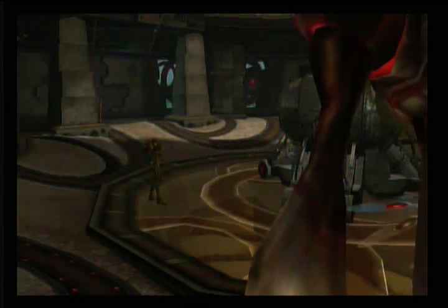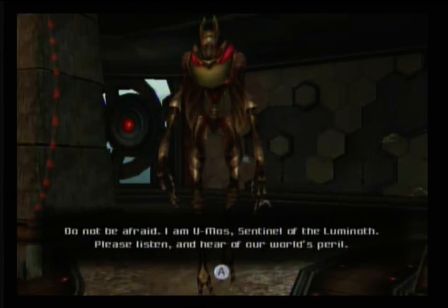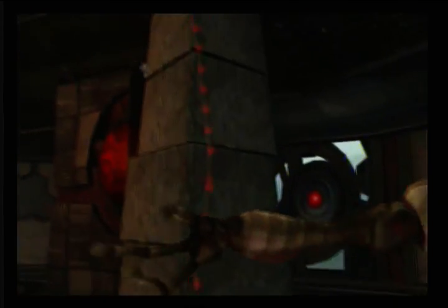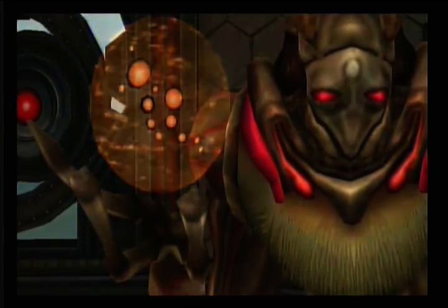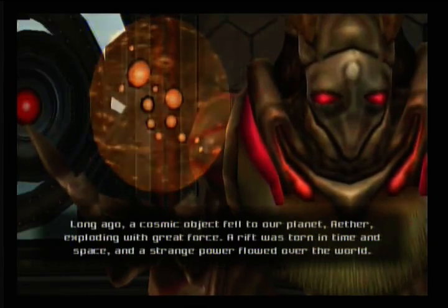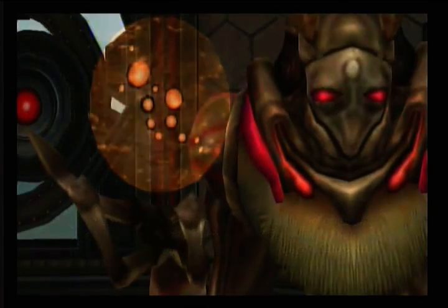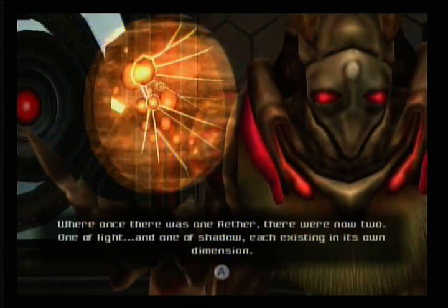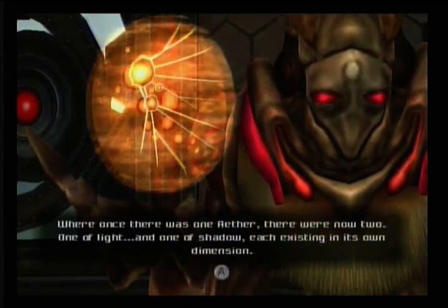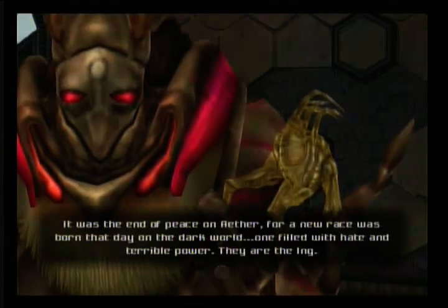Samus, you need to chill. 'Do not be afraid. I am Umos, Sentinel of the Luminoth. Please listen and hear our world's peril. Long ago, a cosmic object fell to our planet Aether, exploding with great force. A rift was torn in time and space, and a strange power flowed over the world. Once there was one Aether, there were now two — one of light and one of shadow, each existing in its own dimension.'